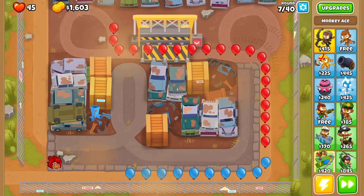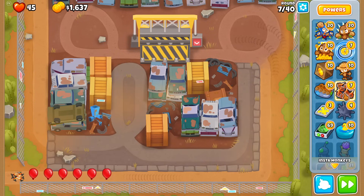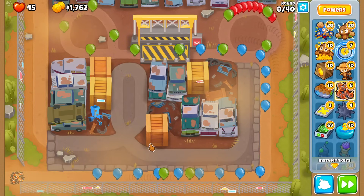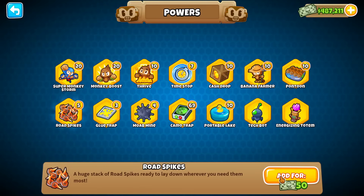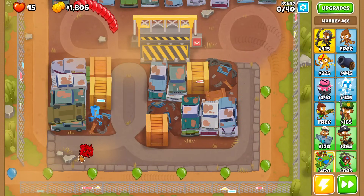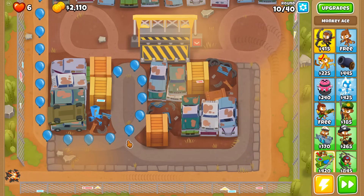Before I started this challenge, I did some math on which power is more efficient compared to others. Why am I using road spikes now when they only pop 20 balloons per spike, whereas at some point wouldn't the Super Monkey Storm be worth it since it can clear the entire map? The answer is obviously yes, but round eight is still the time where road spikes are more efficient.